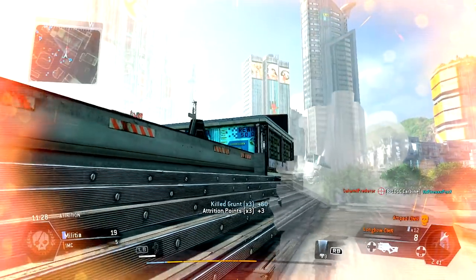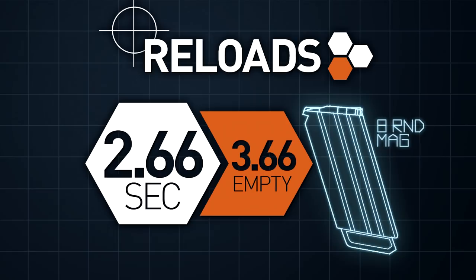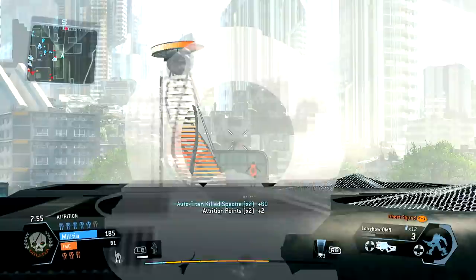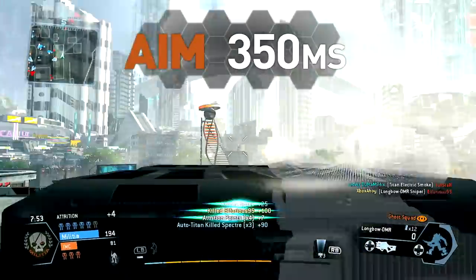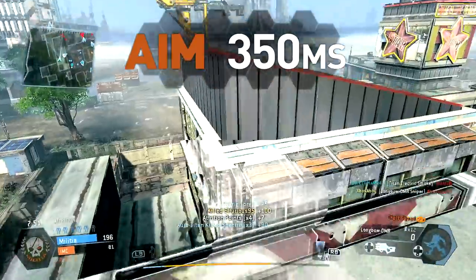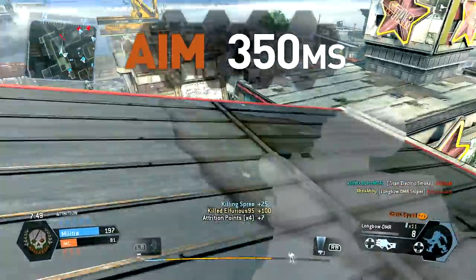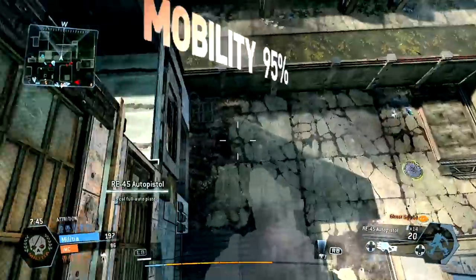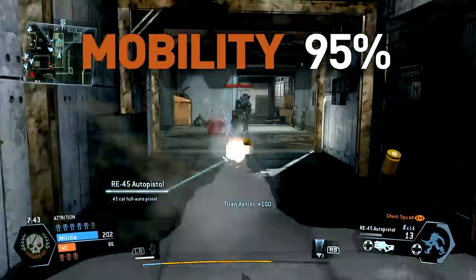Magazine capacity is relatively short at 8 rounds, and reloads are pretty sluggish too, at 2.66 seconds. Handling is generally slow, favouring fire from a planned position. Aim time is a delay of 350 milliseconds, and switch times are reasonably slow too. Your mobility is at the reduced rate of 95% of the base speed.